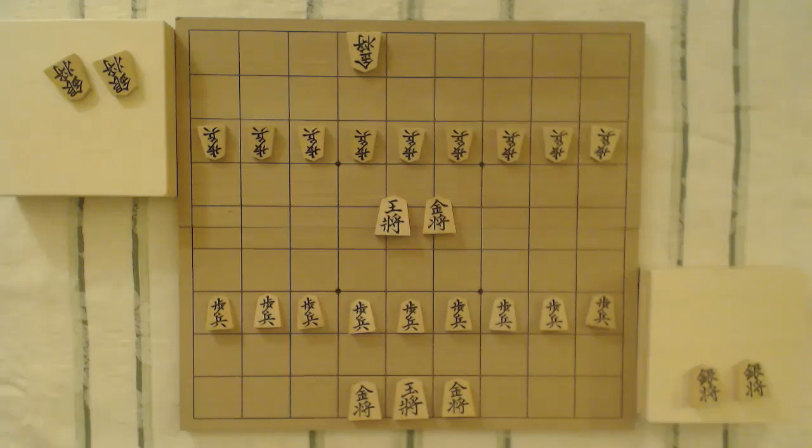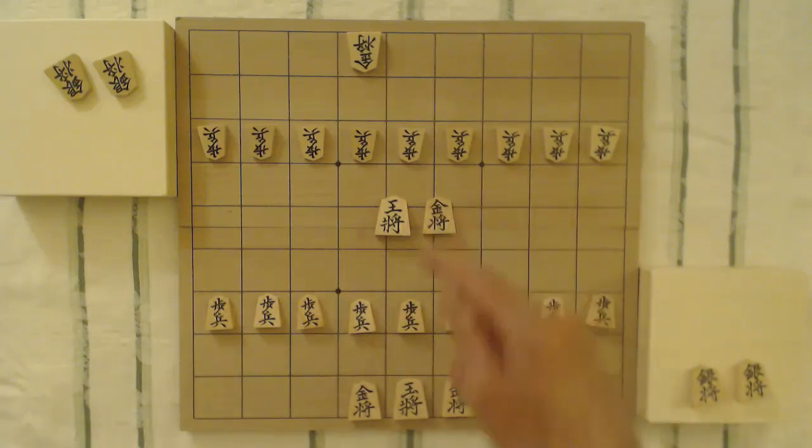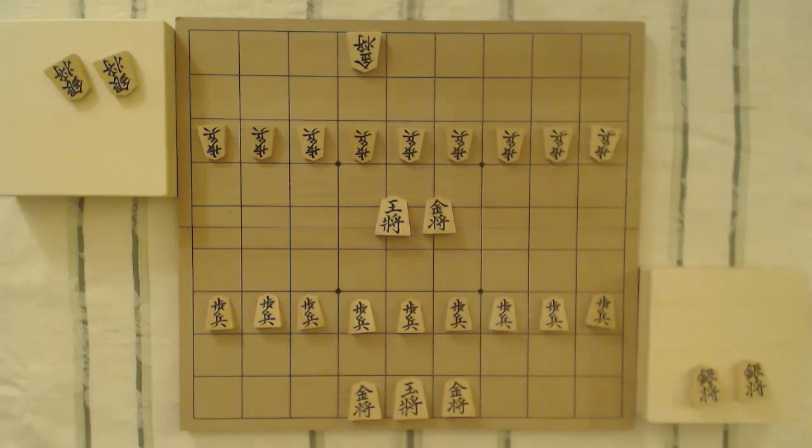The gold general is maybe the second most recognizable piece on the board. The kanji for king is very recognizable — it's only four strokes and really stands out. The kanji for gold has more strokes, but it has that big hat on top, which makes it stand out. There's no other piece in the set that has a kanji with a big hat going across the entire width of the character, so that's one way you can recognize that piece.